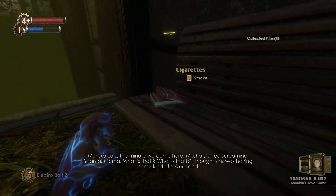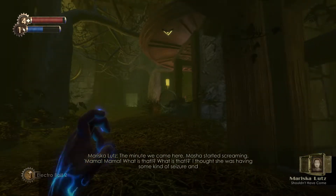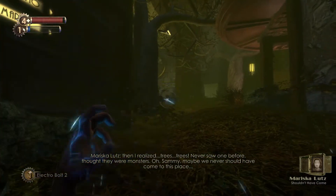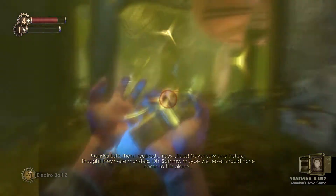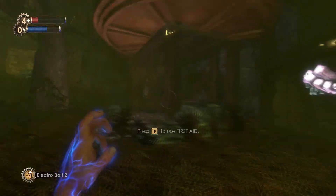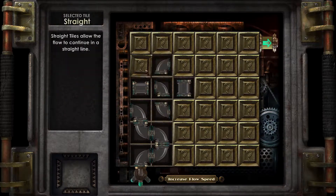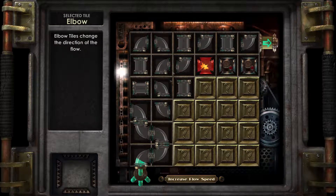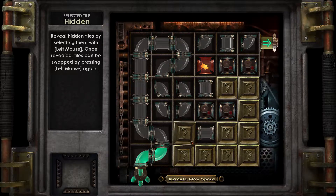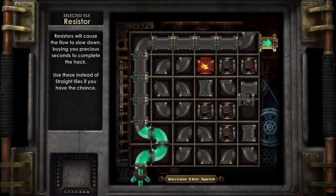Diary entry: 'You shouldn't have come. The minute we came here, Marsha started screaming - Mama, what is that? I thought she was having some kind of seizure. And then I realized - trees. Never saw one before. Thought they were monsters. Oh, Sammy. Maybe we never should have come to this place.' I did not really hear what she was saying because I was in the middle of a fight, as is tradition in this game - something about the little girl, maybe when they came here.